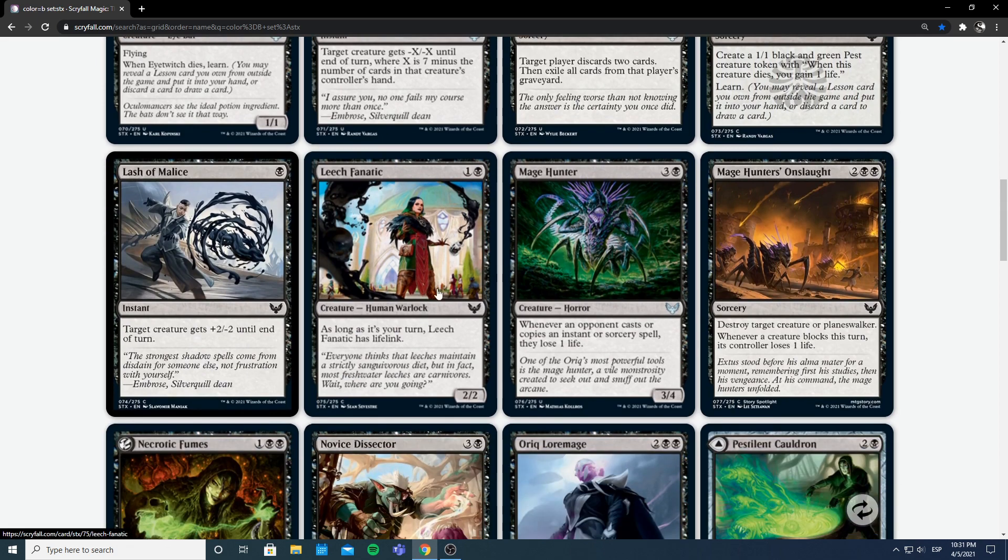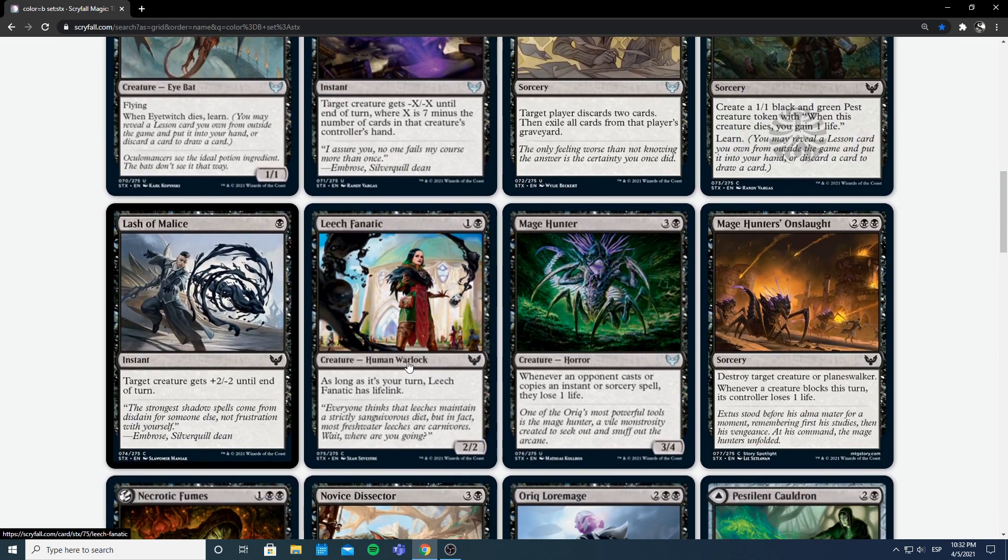Next I have Leech Fanatic — 1 and a black for a human warlock 2/2. As long as you control it, it has lifelink. A bear with upside — never too excited, never upset. It's a bear with lifelink that can swing the race to you. It has the warlock creature type, which we've seen does matter in this set. Worth noting that.